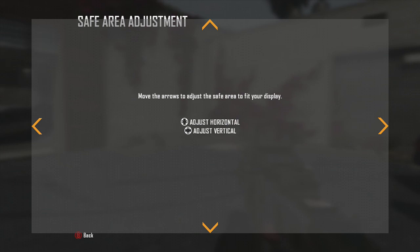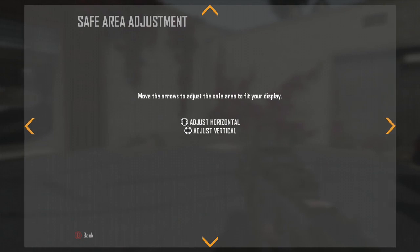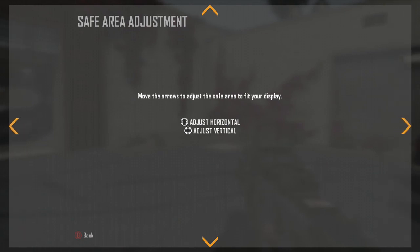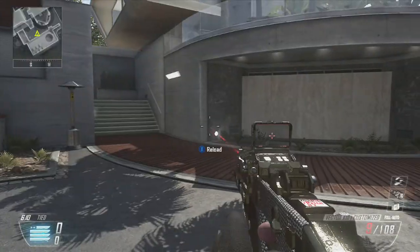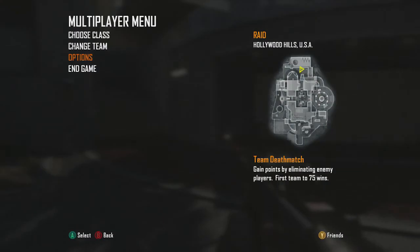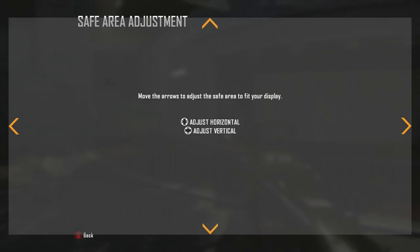A lot of people think you have to have safe area as big as your screen, but you don't. On a 32-inch TV with safe area maximized, the mini map ends up right in the corner of the screen. But if you make safe area as small as it can go, the mini map comes closer to the middle.